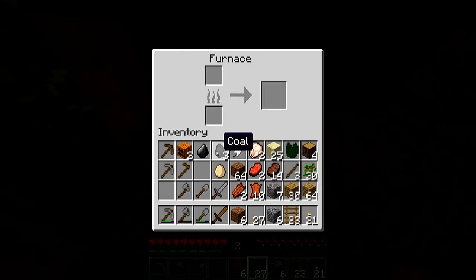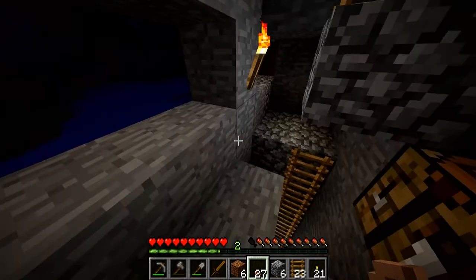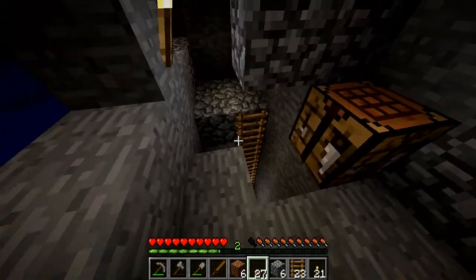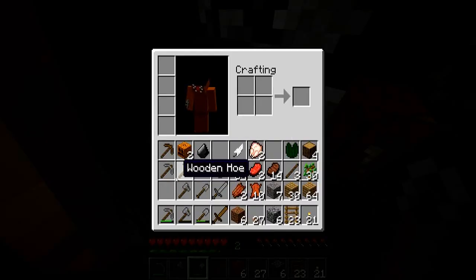Since it's nighttime I'm gonna go downstairs and show you what I found, but first I'm going to take 25 sand and three coal and make 24 glass. Then we're going to use the glass to make windows downstairs, and we'll use it upstairs too.